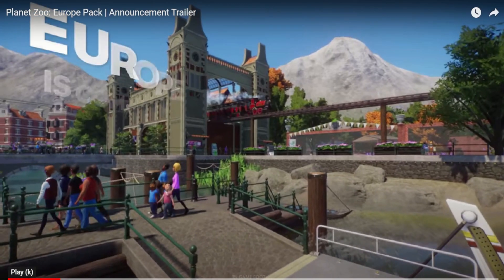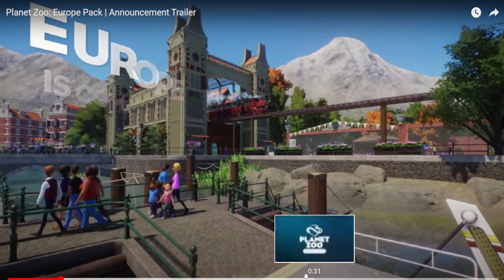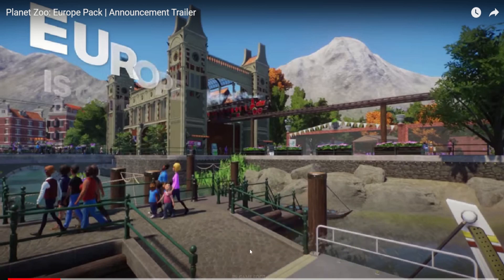Moving on to the next scene, I want to say that these pieces at the top of this old railway station are new. I don't think this is in game currently, so this may be one of the new building pieces. In the bottom right-hand corner we got part of the boat again, and it looks like it's a ferry. The pathing here may be new too - it could possibly be the cobblestone, but that looks a little different.